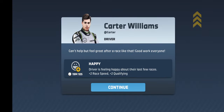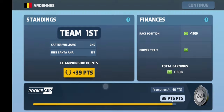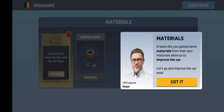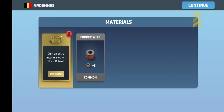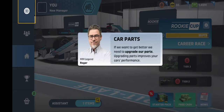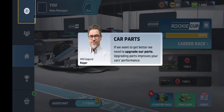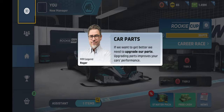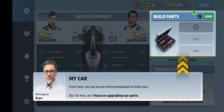We get a new driver trait - he's happy, lasts for 19 minutes. Materials - it looks like you gained some materials from that race. Materials allow us to improve our car. Let's go and improve the car now. So it looks like - I don't know if it depends on where we finish, but we'll learn that as we go. If we want to get better, we need to upgrade our parts. Upgrading parts improves your car performance. From here, we can see an entire breakdown of both cars, but let's focus on upgrading our parts.